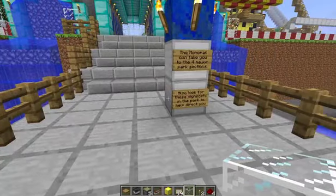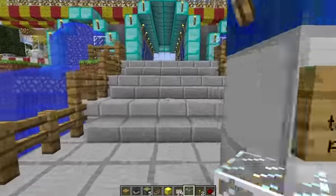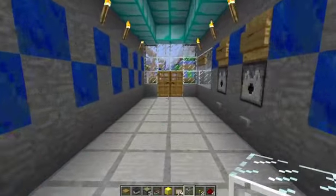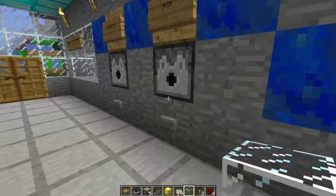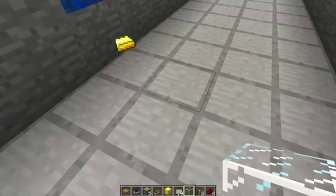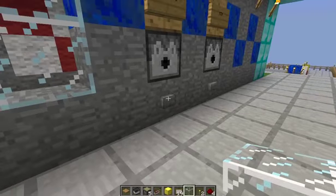I like that cool contraption. The monorail can take you to the four major sections in the park. You can also look for the signpost to direct you. We've got the ATM over here. We've got the tickets.